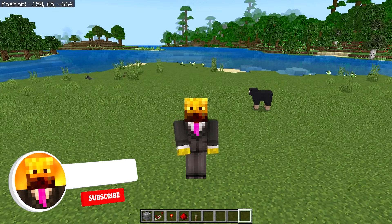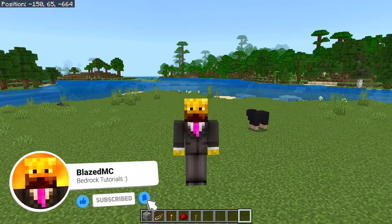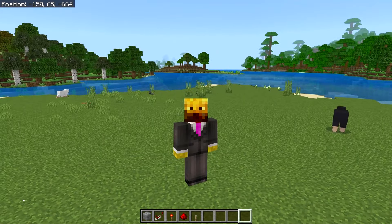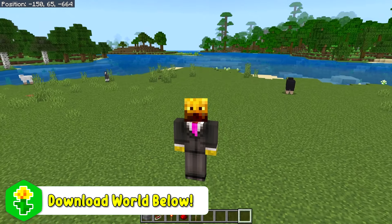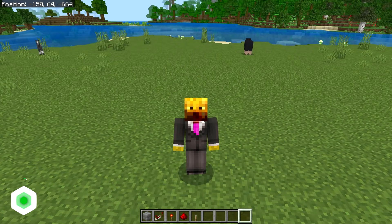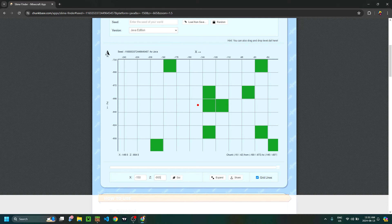The first and most important step is making sure that you build this farm inside of one chunk. If you build it on a chunk border, the farm is going to break. You can see in the top left I have coordinates on — I'm at about negative 150 and negative 665. Go to the second link in the description or search up Chunk Base, put those coordinates in, hit enter, and you can see I'm inside of one chunk. If you find yourself on the edge, move until you're in the middle, otherwise this farm will not work.